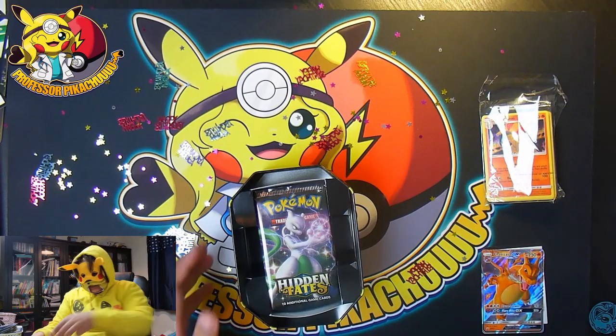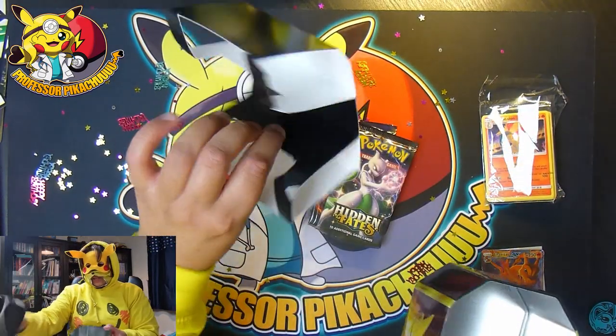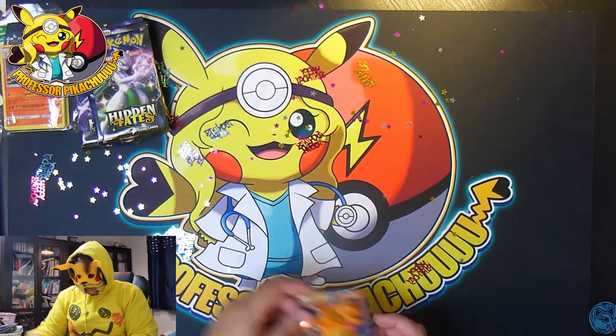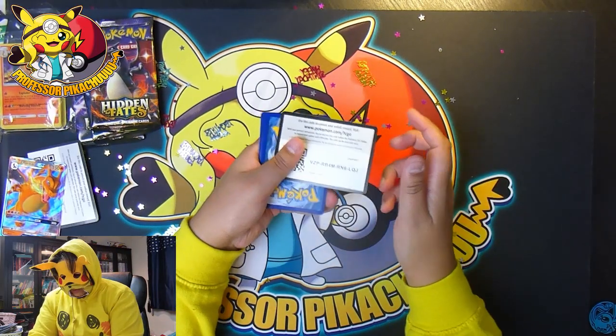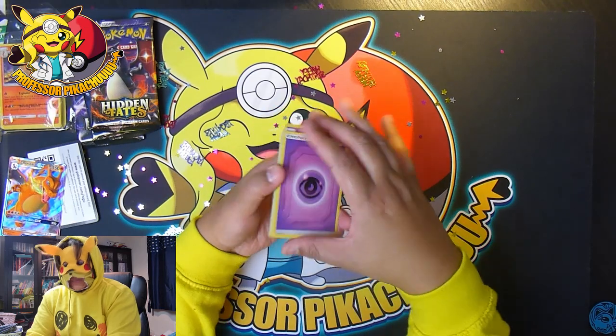So let's just get rid of the tin. I do like the fact that Pokemon have got rid of all the plastic and are now using paper instead. Good for the environment, and here we go guys. Now I've only pulled one Charizard so far, so if I was to pull another one that would be utterly awesome. But let's see what we can get.